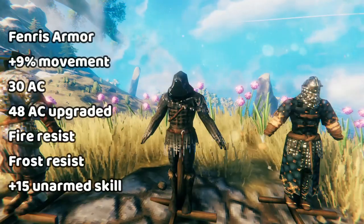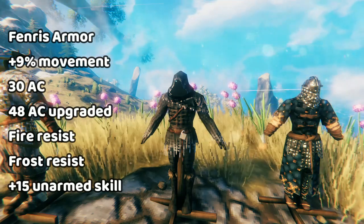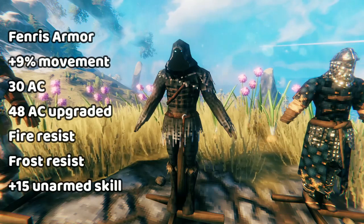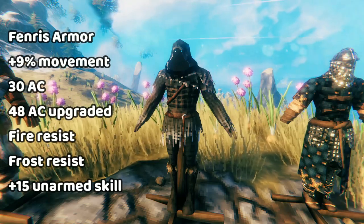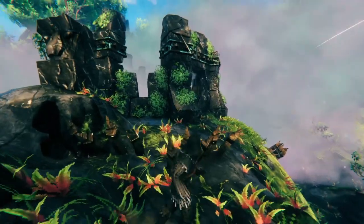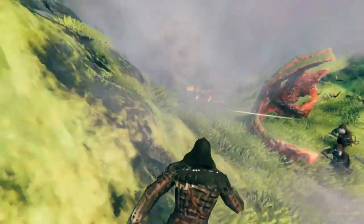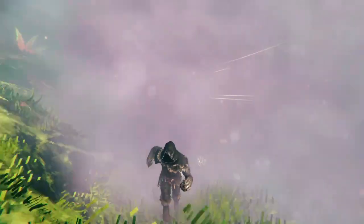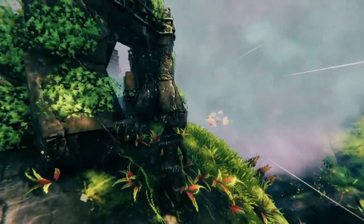But don't worry, because for everything that the mountains heavy armor lacks, the mountains light armor — the Fenris set — really makes up for. This is a very special armor set because it gives you increased movement speed. When you wear the whole set, you get a 9% increase, so that's basically 20% faster than when you're wearing heavy armor. It's very noticeable — it feels snappy. And even though the Fenris armor is from the mountains, I think it's the best armor to use to explore the Mistlands, because realistically you're just going to get ganked there. All these crazy monsters are going to come out of the mist and destroy you, so you really need to be able to get away and run around. That's why the Fenris armor is so profoundly useful.